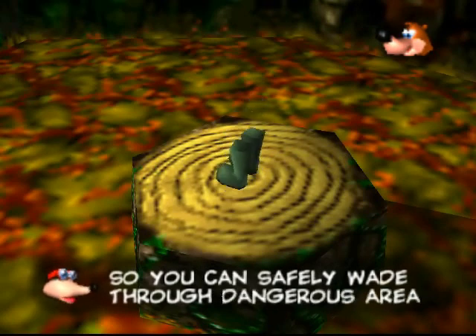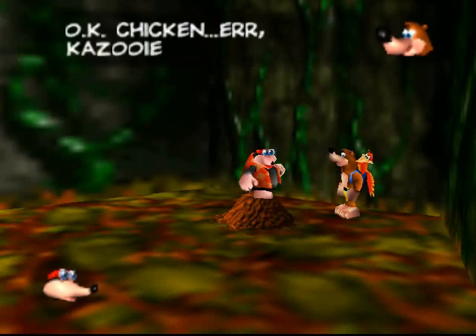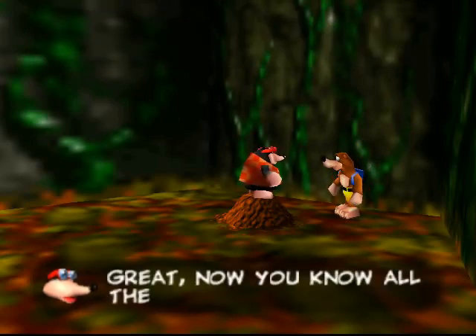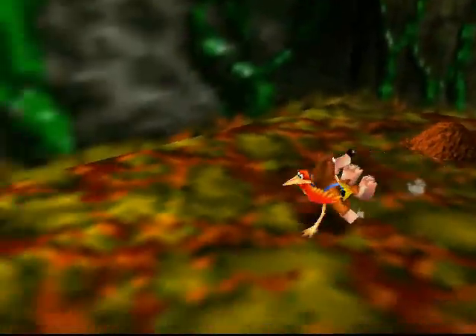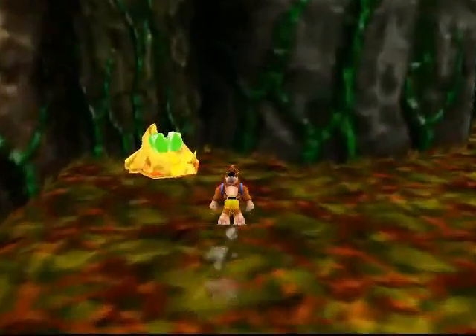These things are the wading boots. They allow you to go through dangerous terrain for a limited time, such as the water in this swamp that is infested with piranhas. I'm not going to try and trigger it on purpose to show you what happens, because I'm pretty sure it's going to happen eventually anyway — no sense in taking damage for no reason.